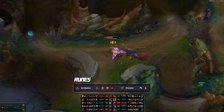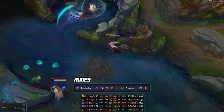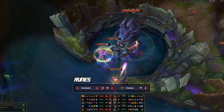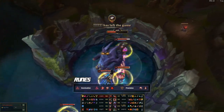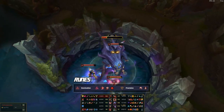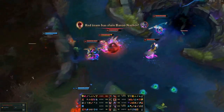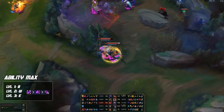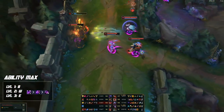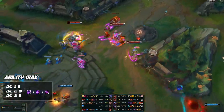For runes on Kai'sa, it's pretty standard: Hail of Blades, Taste of Blood, Eyeball Collector, Ravenous Hunter. For secondary runes, even with this new setup where you don't go Tear, you still want Presence of Mind and Bloodline. You're pretty mana-reliant on Kai'sa, so Presence of Mind helps keep you topped up and lets you spam abilities more often. For ability leveling: take Q at level 1, W at level 2, E at level 3. Full ability max order is Q first, E second, W last — don't make the mistake of maxing W second.